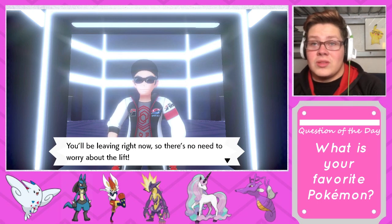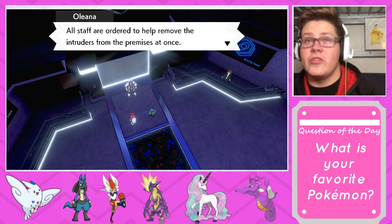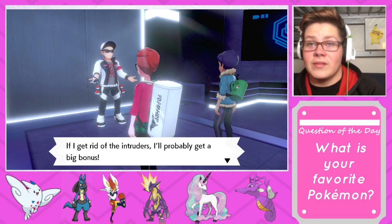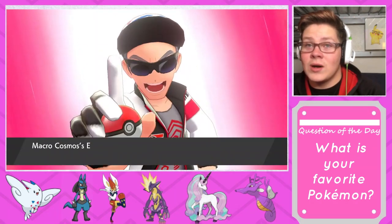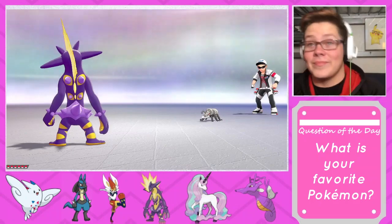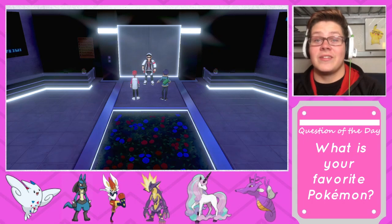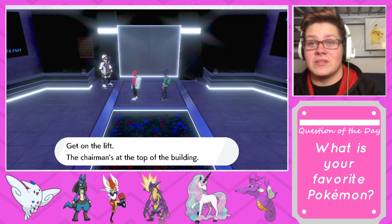You'll be leaving right now, so there's no need to worry about the lift! Intruder alert — all staff are ordered to help remove the intruders from the premises. If Miss Olena says so, then it looks like this is the end of the line for you kids. Sorry bud, but we gotta do this — and that was easy, not gonna lie. That was too easy.